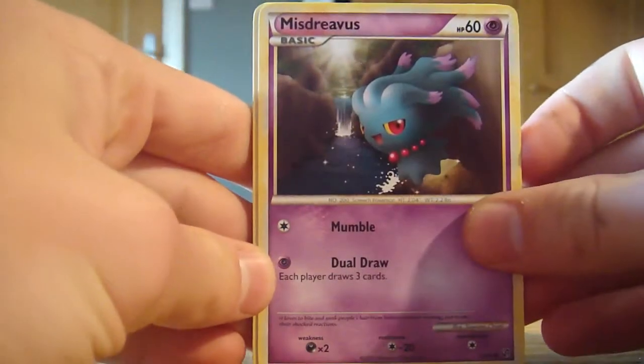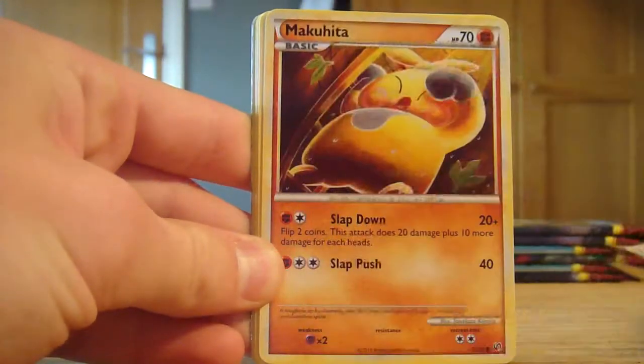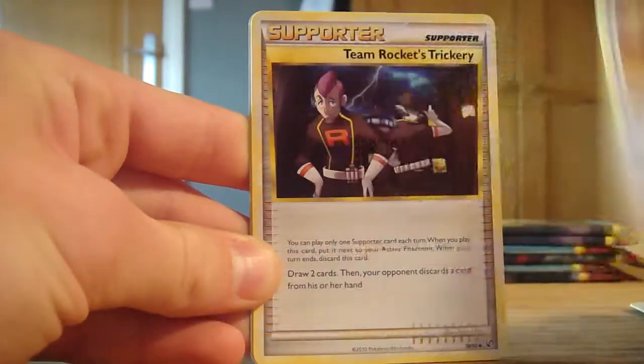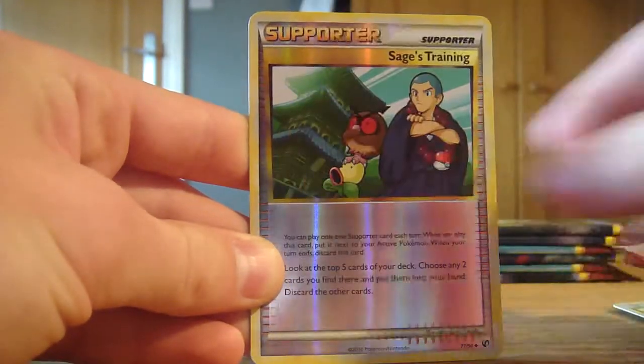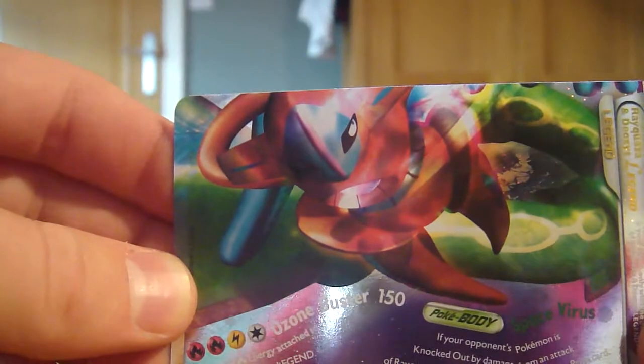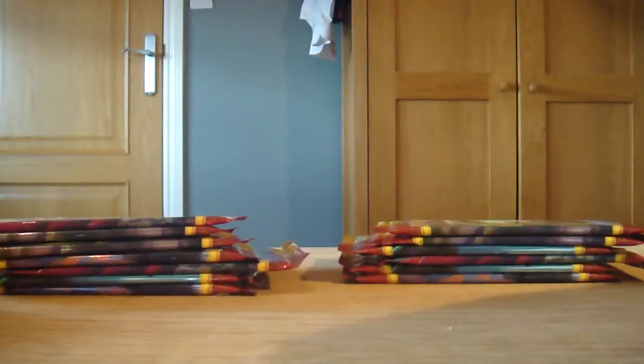In our second pack we have a Misdreavus, Eevee, a Slowpoke, Sokopee, Makuhita, Stadium Burn Tower, Raticate, Team Rocket's Trickery, Supporter Sage's Training again - and wow, that's a nice way to start off our second pack - we get the bottom half of the Rayquaza and Deoxys Legend. That is one sweet-looking card, very nice, very nice card that.